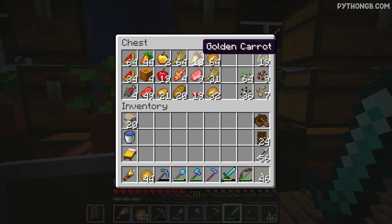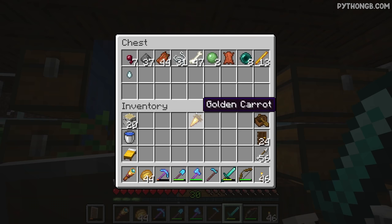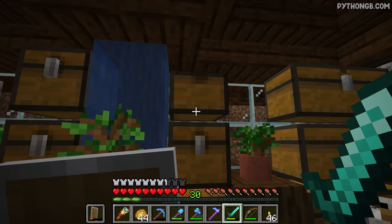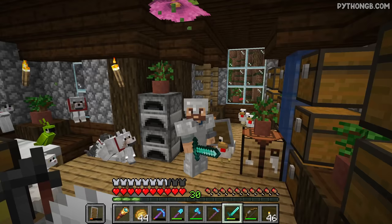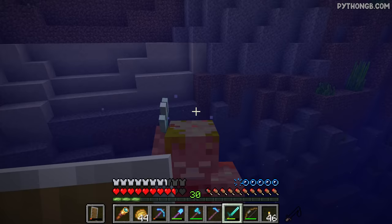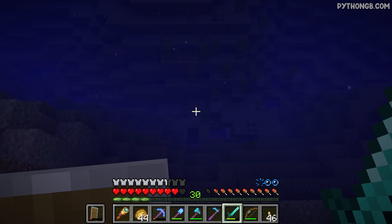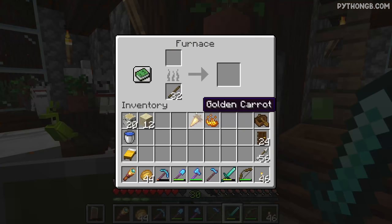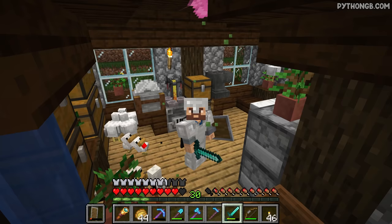I think probably the only bit of prep work I'm going to do is making night vision potions and strength potions. Those two combined should be enough to keep us alive and be able to see underwater. We got one of these little trident dudes. It would be amazing if we could get a trident - it has been literally years since I've gotten myself a brand new trident. It's not like a solid goal of ours, but it would be amazing if we could manage to get one because that would mean we could take down guardians a little bit easier.